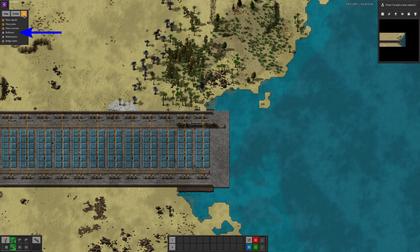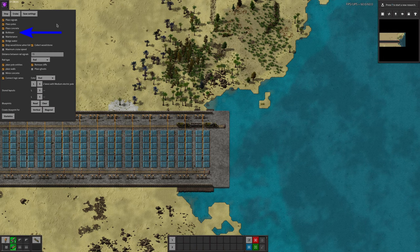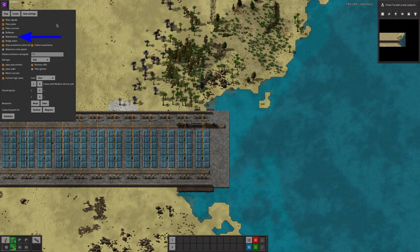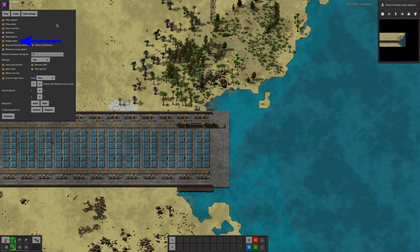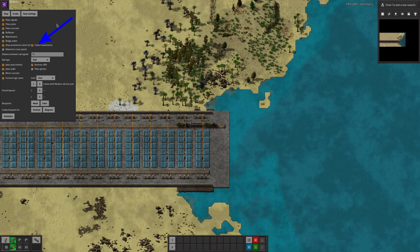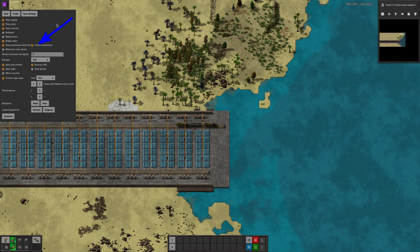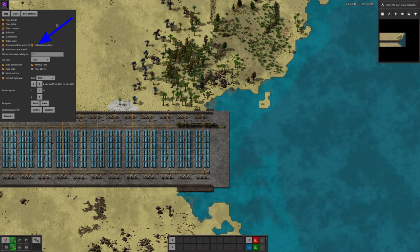Bulldozer makes the FAL train pick up the track behind itself — note that this requires a second FAL locomotive at the back of the train. Maintenance mode causes the train to pick up everything in front of it and rebuild it, allowing you to replace an existing layout with a new one. If you do use this, be very careful with corners. Bridge Water places down landfill as required when you try to cross water — very useful. The Stone and Wood options allow you to configure whether the resources you remove are simply destroyed or placed in the wagons. You can also have it just dump them on the ground when it fills up if you want. Everyone likes free resources.